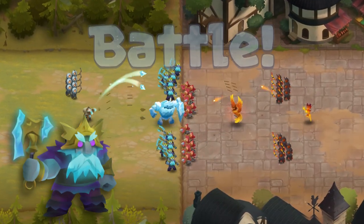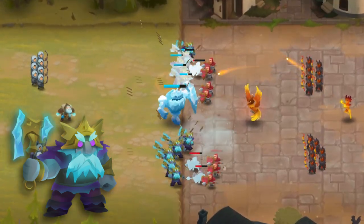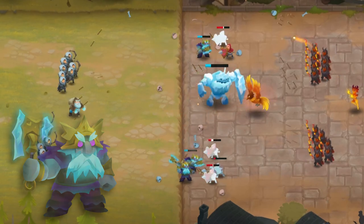Frost Knights, Guardians of Order and Chaos, freeze enemy units with each melee hit. This allows them to not only serve as effective meat shields but to amplify the damage of back-row units.